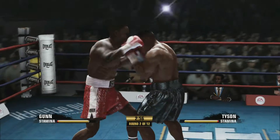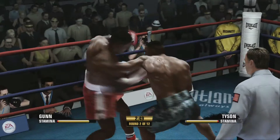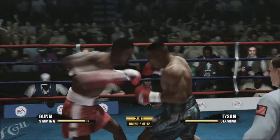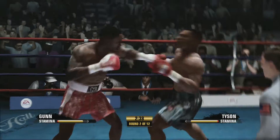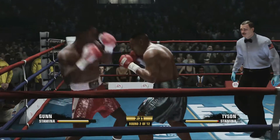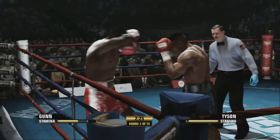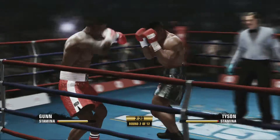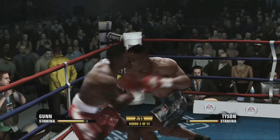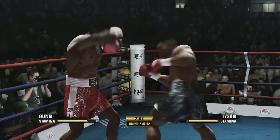I don't know who won that first round — that was close. Nice uppercut, good straight. The left hook is landing flush a lot of times. That's something we've got to try and mix into our arsenal a little bit more. Good shot from Max Gunn, but Tyson is teeing off here — landing at will and breaking down Max Gunn.